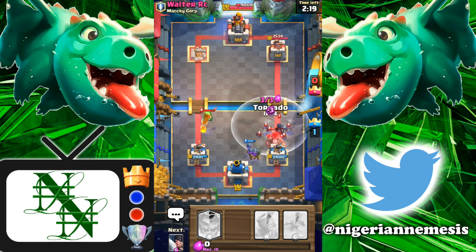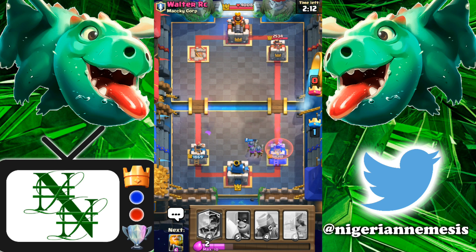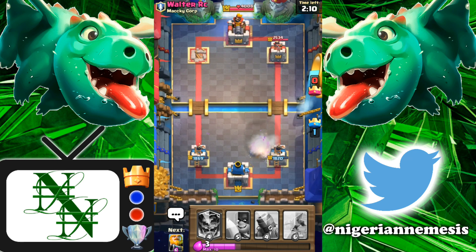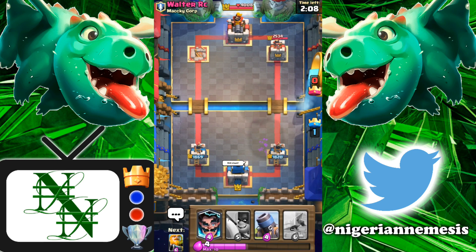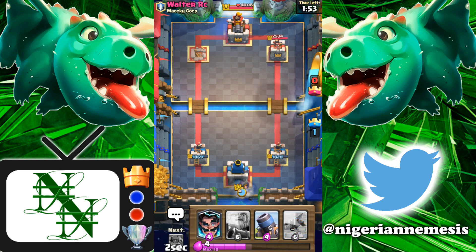If he does have a lightning this could cost us the first tower, but let's use a tornado here to bring everything back — we don't want to take extra damage. Look at the three musketeers go to work; they absolutely shredded a golem-night witch push with the help of the tornado. We have three healthy musketeers — all of which are gonna get lightning. That's a plus three elixir trade for him and he's kind of back in this game, but we already took the first tower.